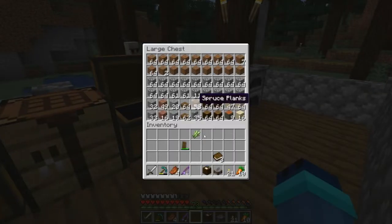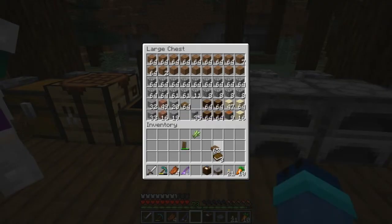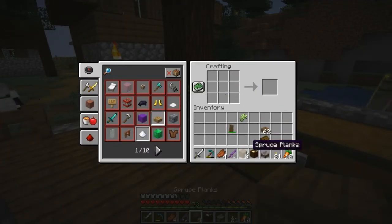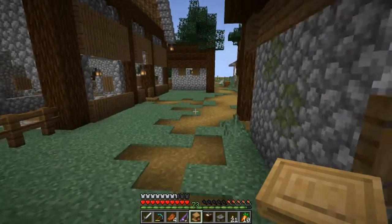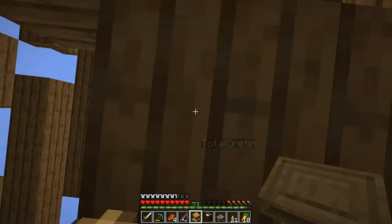I'm going to fix the roof of the barn while I'm here. I need some slabs - oh here's some planks. I've got enough spruce planks now. I'm gonna go do this, should have it fixed in a minute or so. I think we're going to need some sheep very soon. I'm thinking we could do the rooms with different colors - each of the different colors.